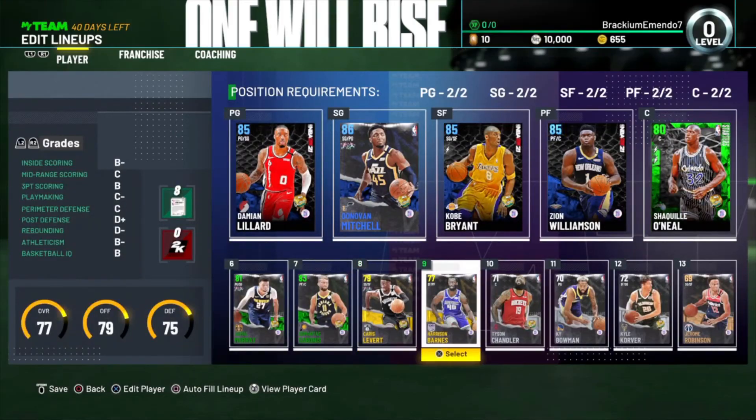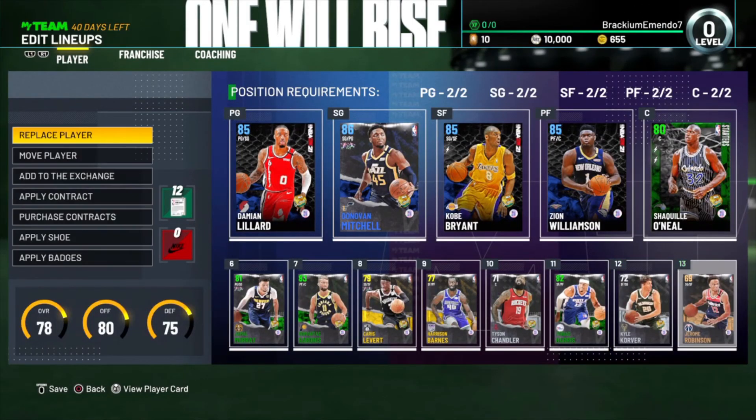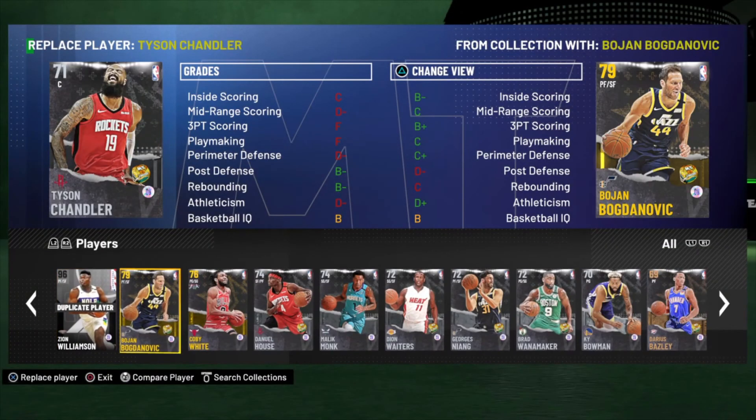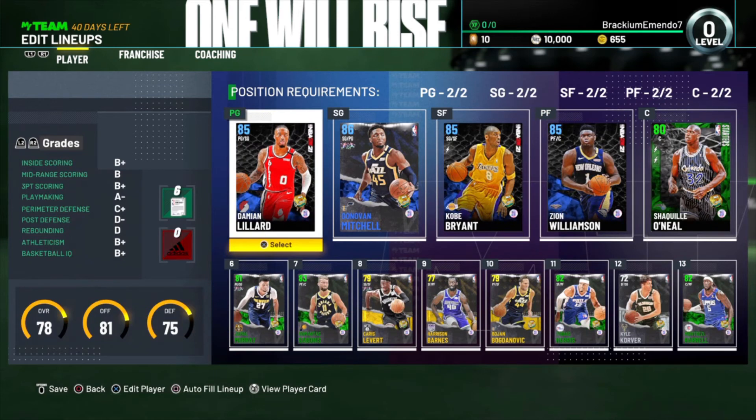This lineup will probably change in the next like 10 minutes, but next video you'll definitely see what changes I make. Tobias Harris comes in, Jerome Robertson - I know you're a Wizard but unfortunately you are out. That's probably about it for those changes. Thank you guys for watching this first episode of the no money spent MyTeam series - no gameplay today, it was just the start. Next episode we'll be getting some gameplay, some online. If you haven't subscribed to the channel, make sure you do that and hit the notification bell. We'll be making more videos in the future - thank you guys for watching, peace.